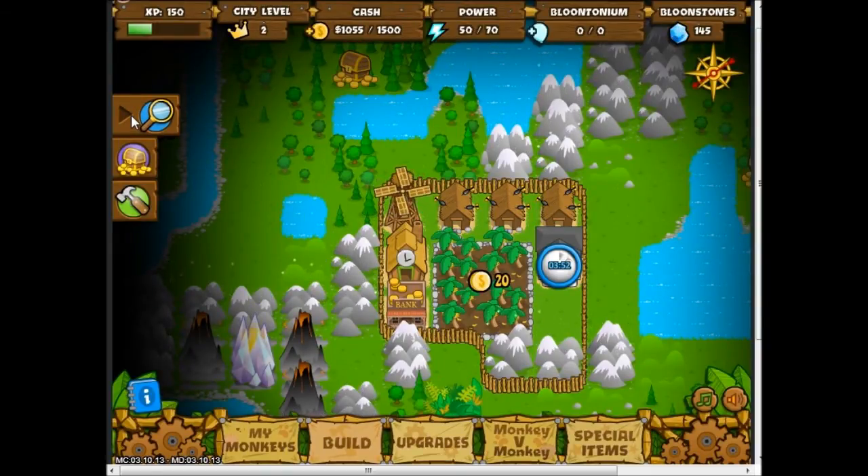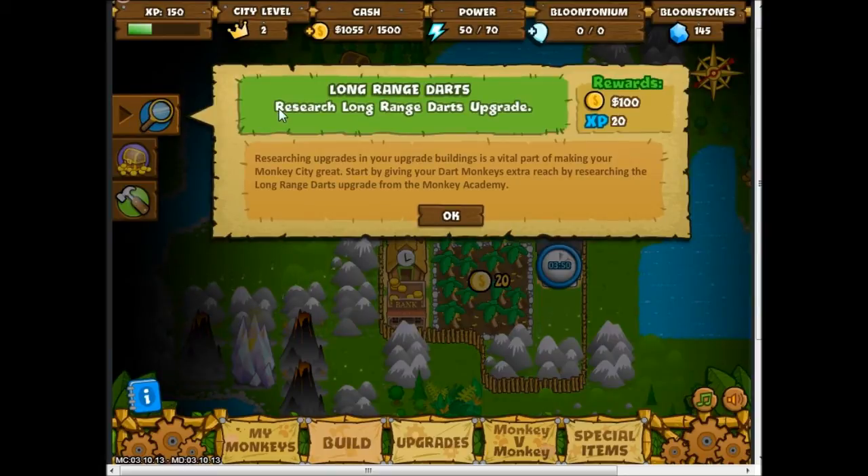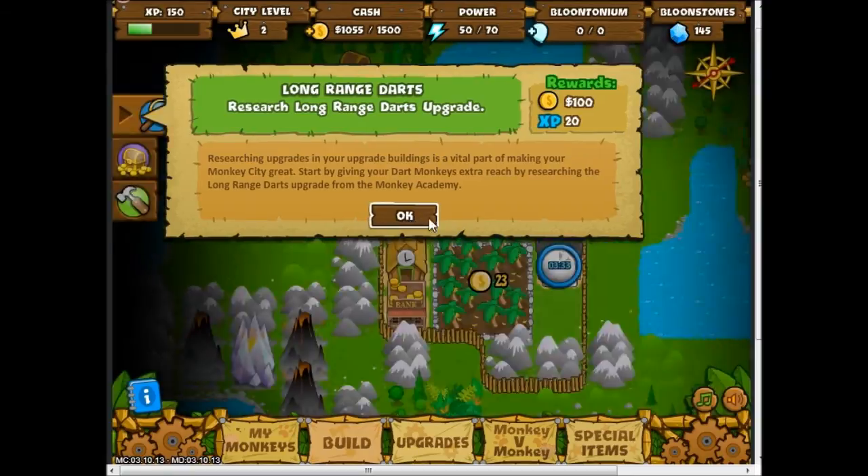On the left, these are your goals or missions. One says 'long-range darts — research long-range darts upgrade.' Researching upgrades in your upgrade buildings is a vital part of making your monkey city great. Start by giving your dart monkeys extra reach by researching long-range darts from the Monkey Academy.